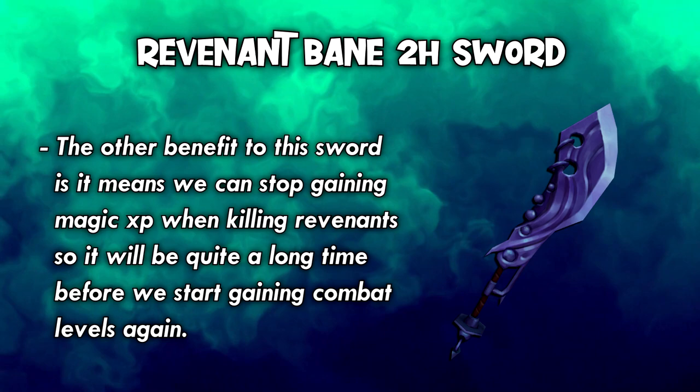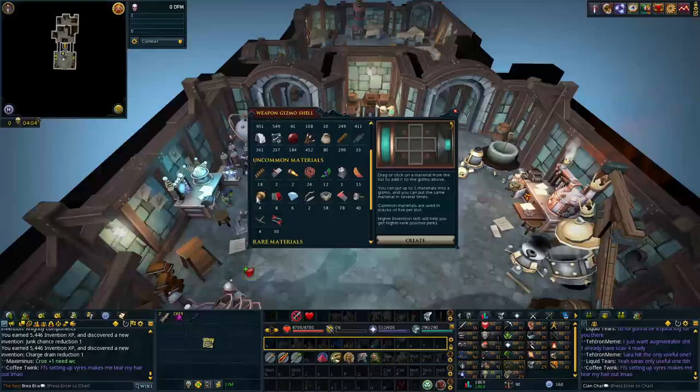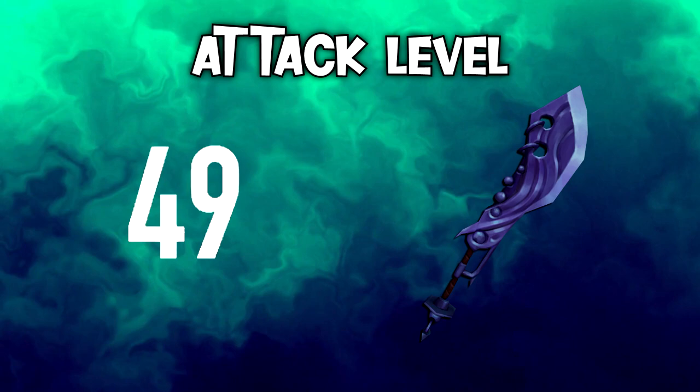The other benefit to this sword is it means we can stop gaining magic XP when killing Revenants, so it'll be quite a long time before we start getting combat levels again. So I went ahead and gathered all the materials needed to make our new sword, then smithed it. I also went ahead and made some simple perks for it with Undead Slayer and Equilibrium 2.